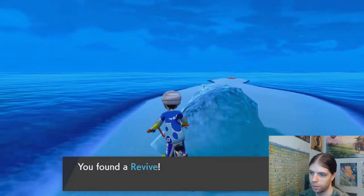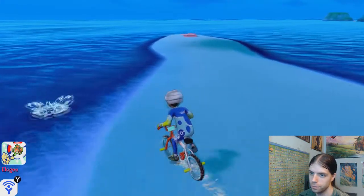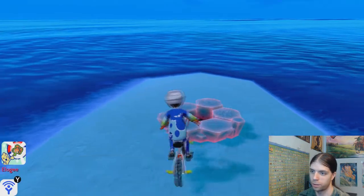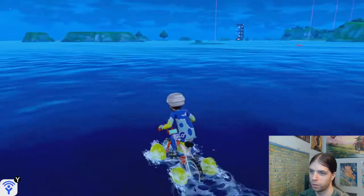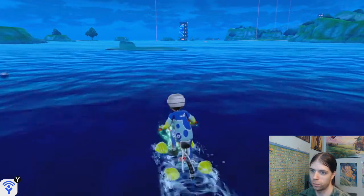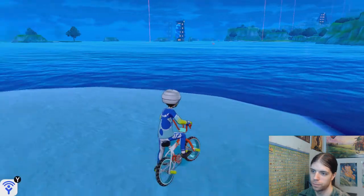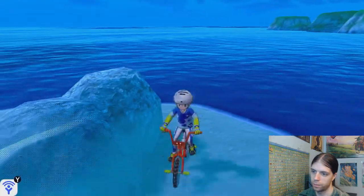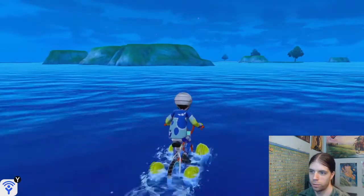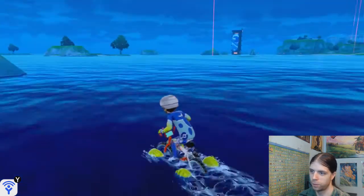There's gotta be something here, wouldn't you think? Revive. There it is. Toxic Orb — nice. Star Piece. Another item — I bet a lot of items wash up on this little island. There's another island. There's a big building over there. I wonder, like, what we're supposed to be doing — like, if we can just explore however we choose to, or if we're supposed to actually be doing something. Because Clara told us not to go to the dojo, so we're probably supposed to go to the dojo.